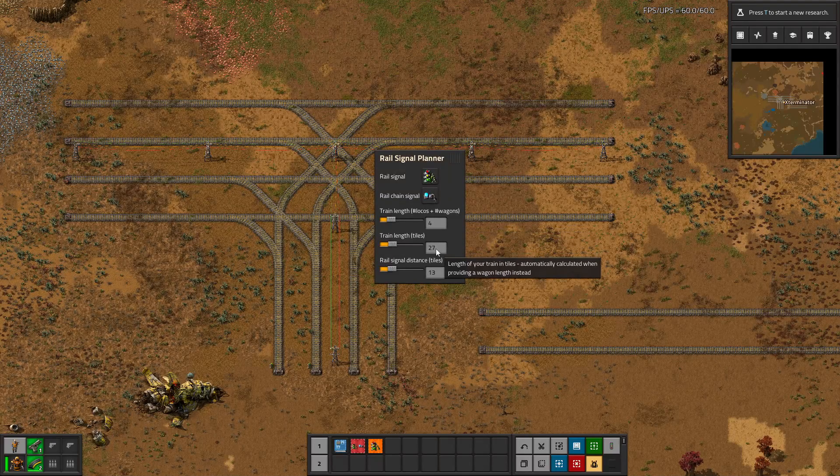The length in tiles will automatically calculate based on the train length setting — if I change it to six you can see it automatically updates. I'm going to set it back to four. The rail signal distance defaulted to eight and did not change based on train length. I typically like my signals to be a full train length apart on big stretches of track, which is what this setting is mostly for. But if you want higher throughput you can leave it lower.